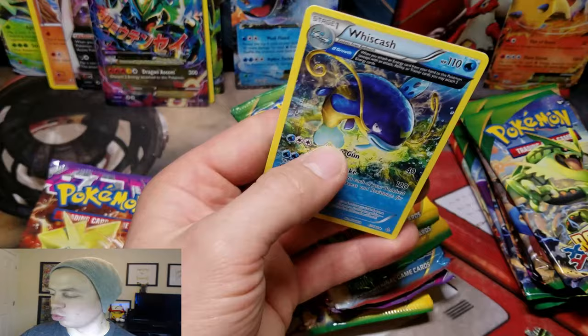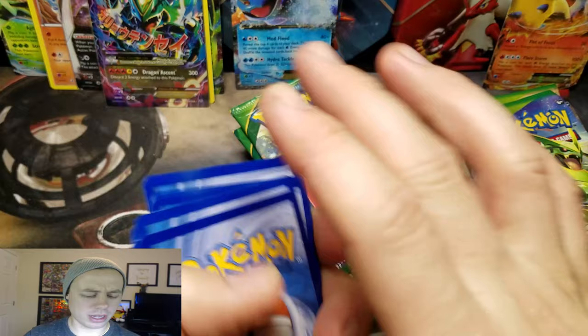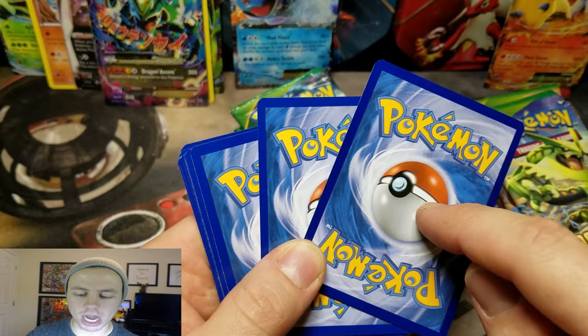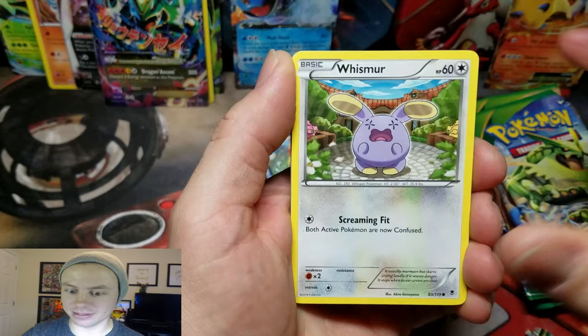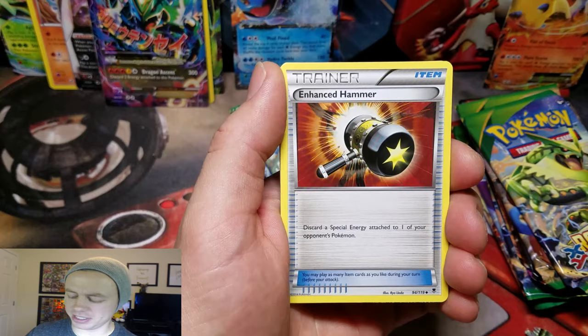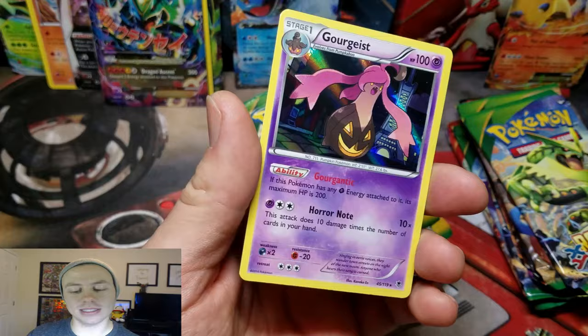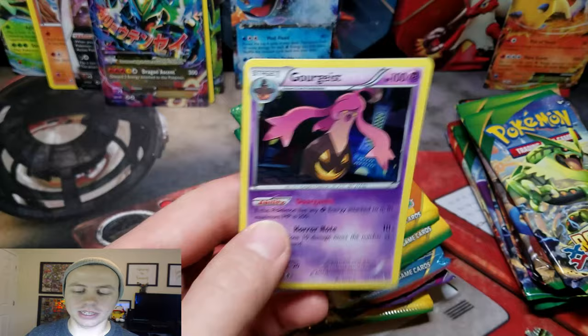Last pack for the Sceptile Tins. Look at how dark this card is — this is the rare card, or possibly an ultra rare. It is a completely different color than the rest of the cards. Whismur, Totodile, Krabby, followed by a very sticky Helioptile — it was stuck to the back. Krabby, Enhanced Hammer, a Double Colorless Energy (you don't get very many of those), Clefairy, Reverse Holo Golbat, and a Gourgeist Holo Rare. So it was a Holo Rare card — very dark card.